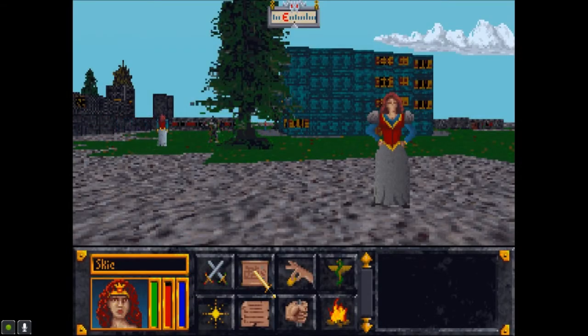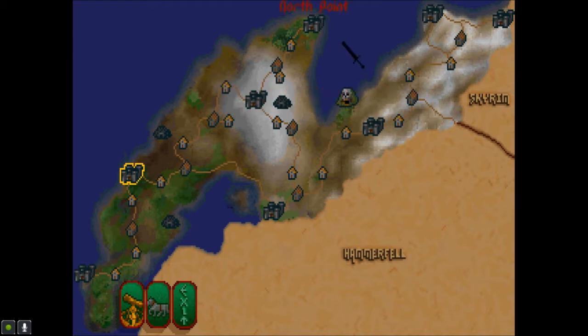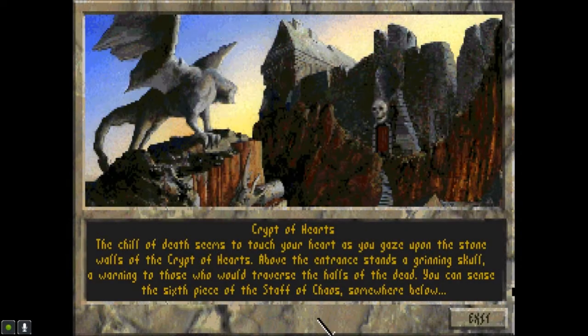With that in mind, let's go to the Crypt of Hearts, which is here. It's funny — it looks like it's got two eyes, a nose, and a mouth. The chill of death seems to touch your heart as you gaze upon the stone walls of the Crypt of Hearts. Above the entrance stands a grinning skull, a warning to those who have traversed the halls of the dead.